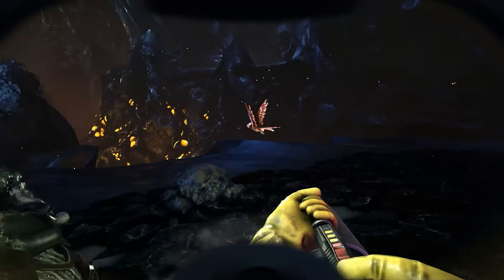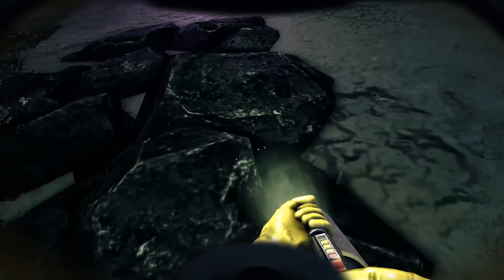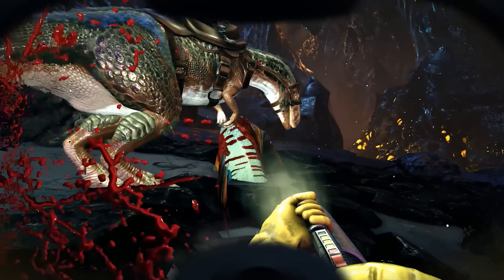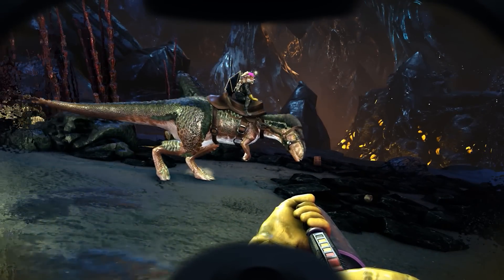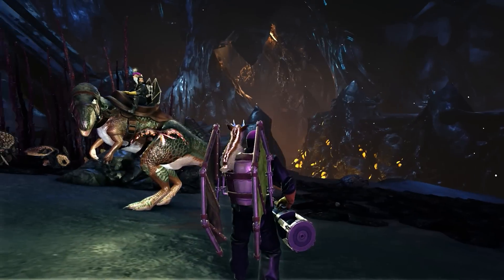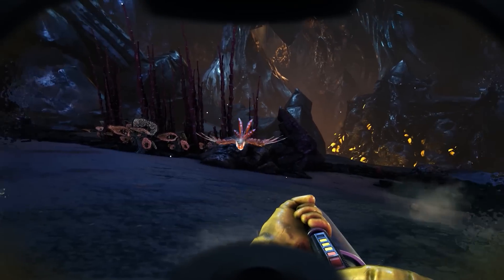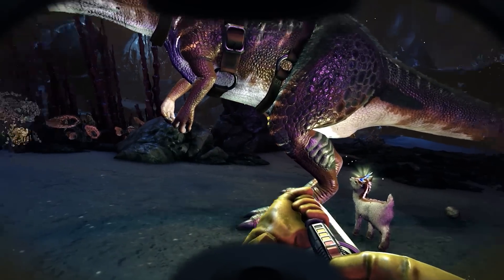Oh god, somebody's attacking me! What is going on — something underground? Something invisible, completely invisible — talk about cloaking. Oh my god, only Mini Phoenix is left! We have to save Mini Phoenix, we cannot let him die. I'd rather have the mini phoenix — come on, come here. Shine horn, if you survive you survive, but you're not getting on my shoulder. Let's go.